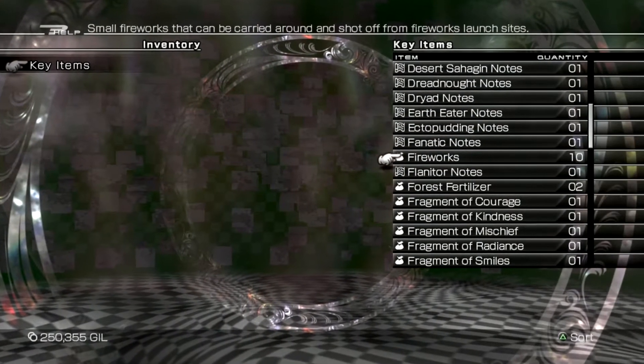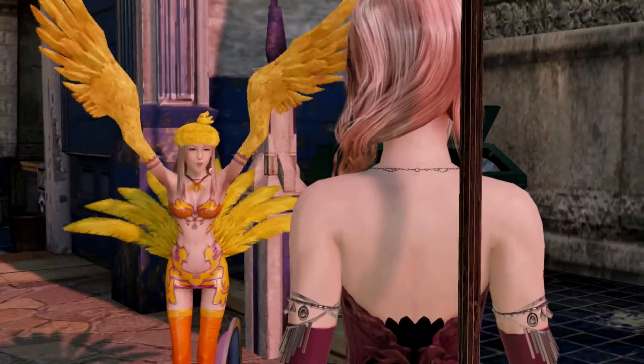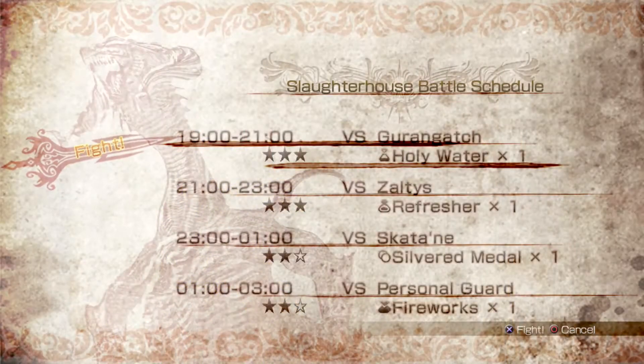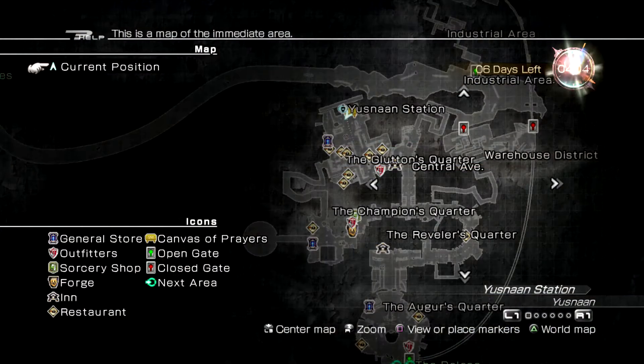Before you go finding one of the launchers, you'll need to have at least three fireworks in your inventory. You should hopefully have enough fireworks from prior quests at this point, but if you don't, you can try talking to one of the choco girls or fighting in the coliseum during the city's evening festivities.